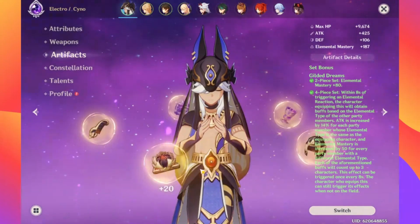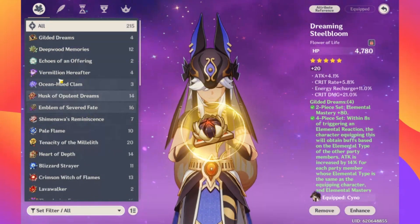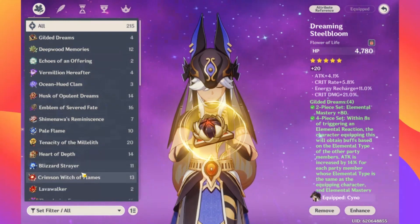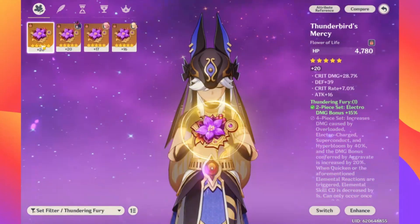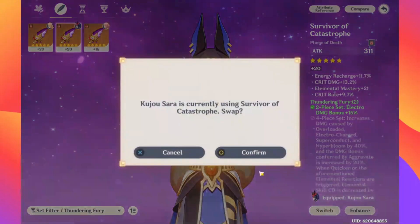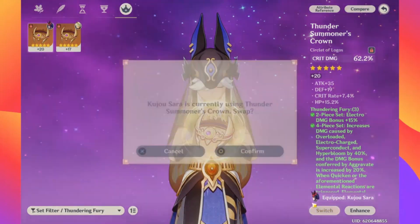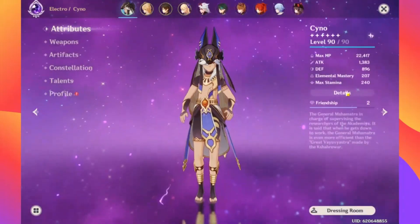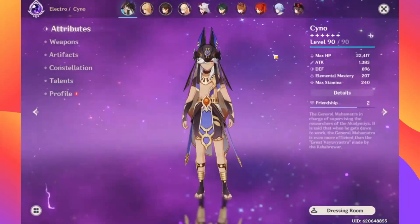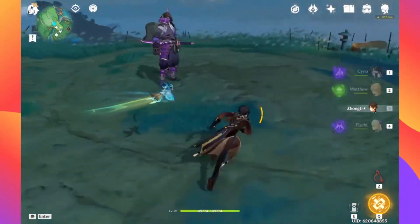We can switch back over to the Thundering Fury set now. Since we kind of saw it both in Aggravate and just raw solo damage, we'll look at both of those here on this one. We're going to Thundering Fury. So I know we keep that piece, and we keep this one. So 218 versus 213 — it was pretty similar, you can see similar numbers. These did have more EM.